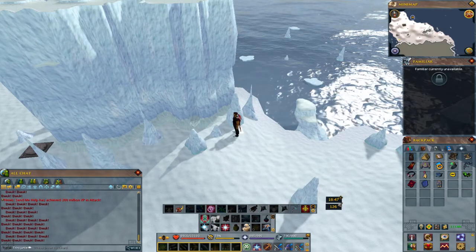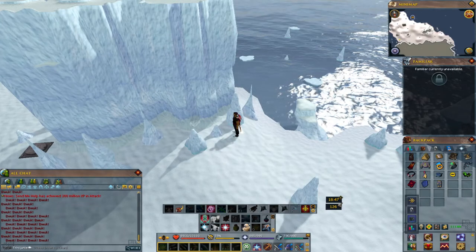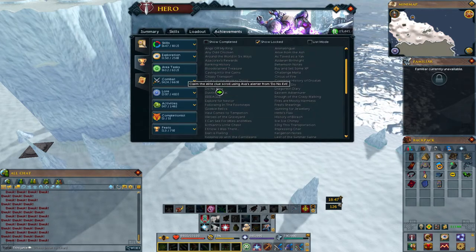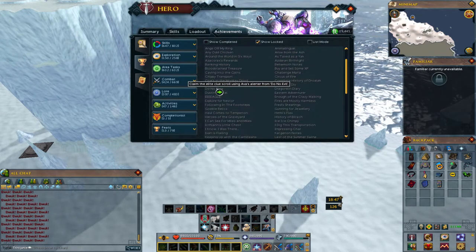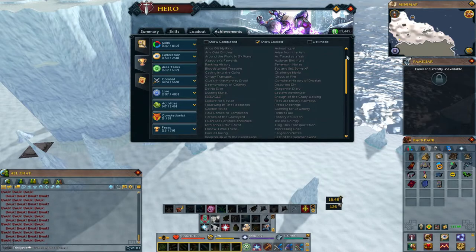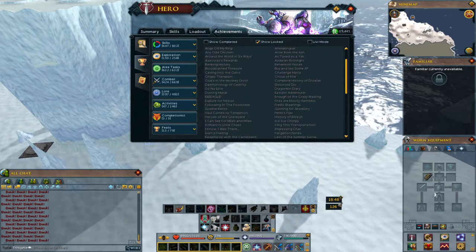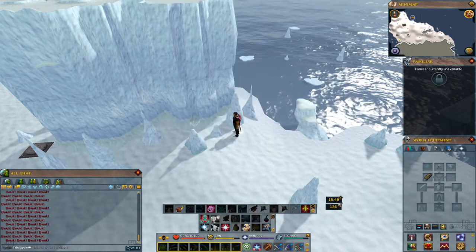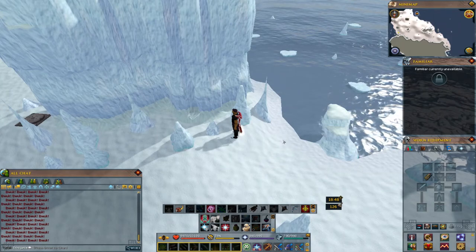Alright, this is for Duno Elite, which is an achievement for the Master Quest Cape. It says claim the elite clue scroll using Ava's Alerter from Duno Evil. From my understanding, you don't wear anything metallic, so I just unequipped everything and just have the Ava's Alerter.